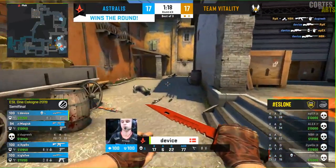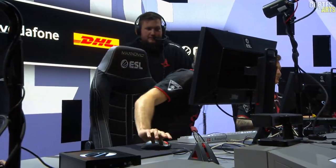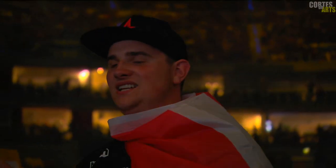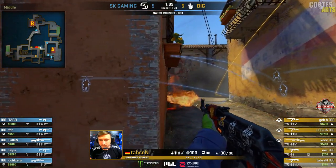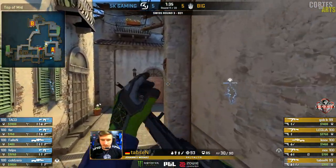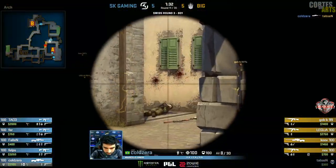He retakes every single one from nothing to the AWP. It's going to the right — both top mid and all the way over toward Atrium. Taps and goes quick. Coldzera's quicker.